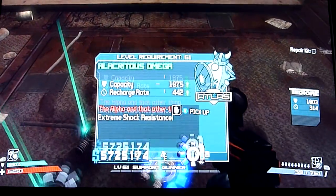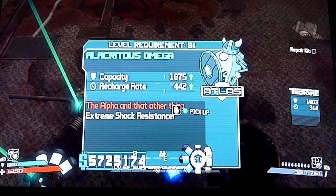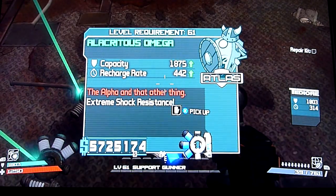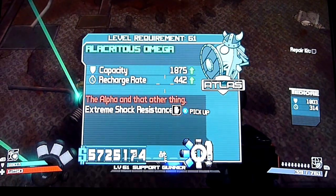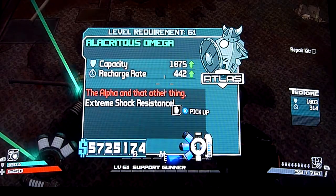And lastly we have the shields. First up we have the Omega shield. Reasonable capacity, very high recharge rate, and it's also got very high shock resistance. So it's good against those shock troopers in the new DLC.